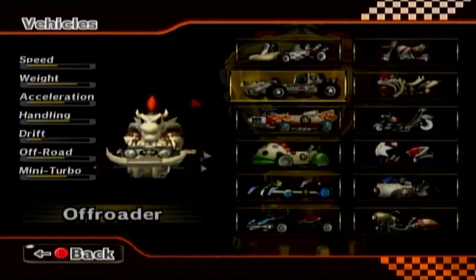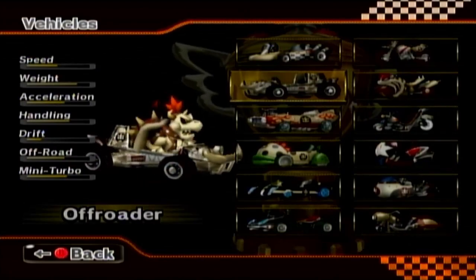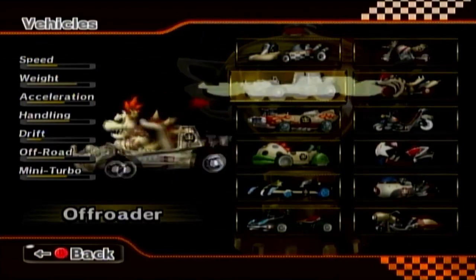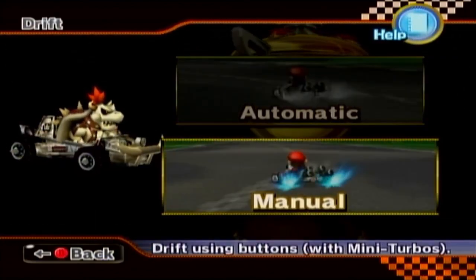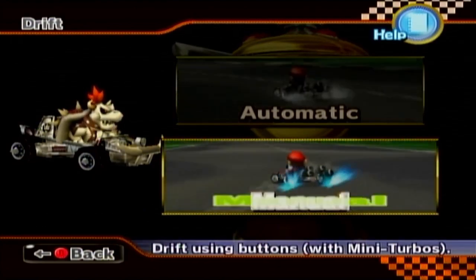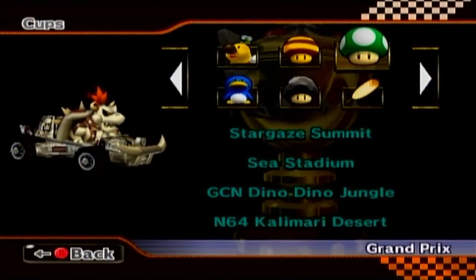Let's try the Off-Roader today. The Off-Roader has a bad drift stat, but its handling is pretty solid. And it matches Dry Bowser — it's got the horns on it and everything. We'll do manual. Part of me wonders if automatic drift is actually worth trying out, because I've heard it could be radically different.